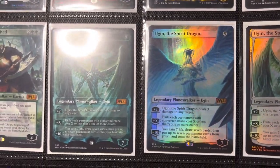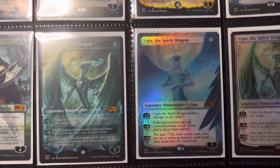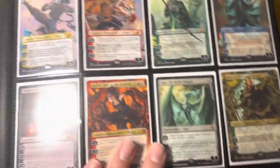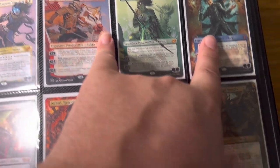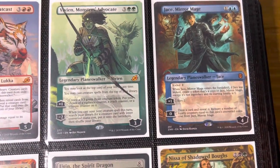And then the reprint hammer. We got Oogun reprinted and we got a couple of those guys. Again, not everything in this binder is worth a whole lot. These Planeswalkers from Ikoria — not worth anything specifically. And some of the ones from Zendikar — not worth anything.